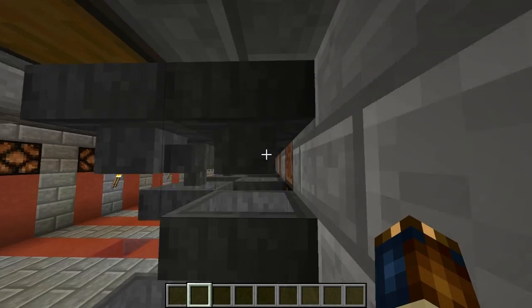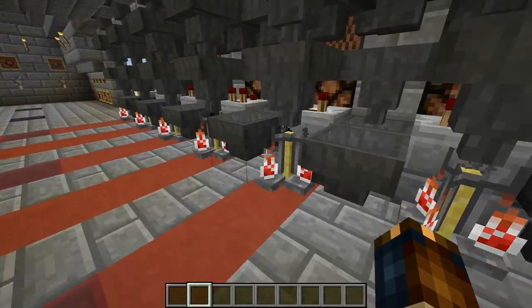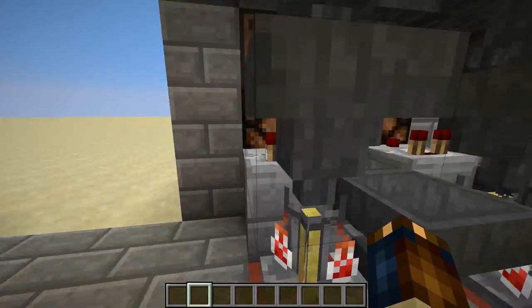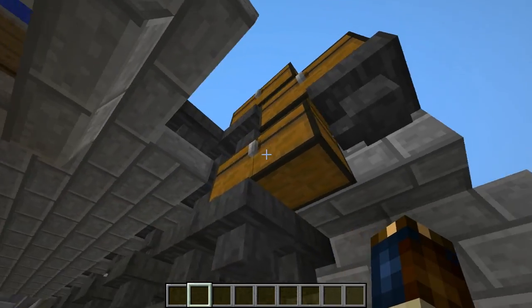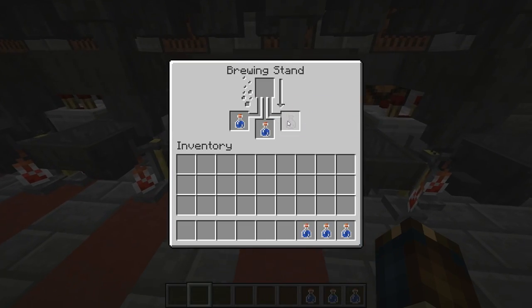There are also little branches that go down and into the sides of each of the brewing stands. This is to make it work so that I can fit in these comparators here to show when they're brewing. You can just fill them up down here and throw them all in this upper chest, and they'll all just refill when you take any potions out.